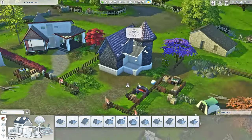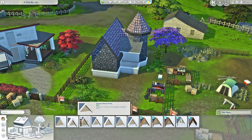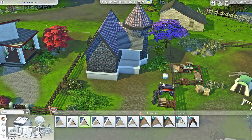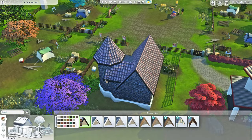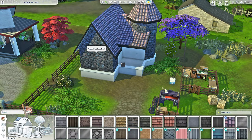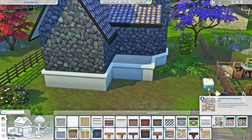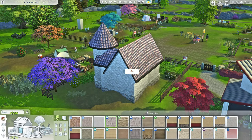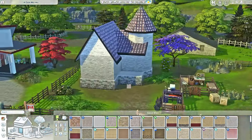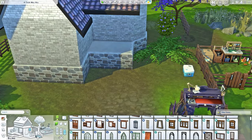I think I'm gonna go more storybook than Victorian, although the sharp roof is very Victorian. I'm trying all new things I've never tried before with this challenge — honestly I'm challenging myself while doing a challenge. I'm not too fond of the stonework anymore — we can use these bricks from Vampires which look pretty nice and will give us more money to spend on the rest of the house.